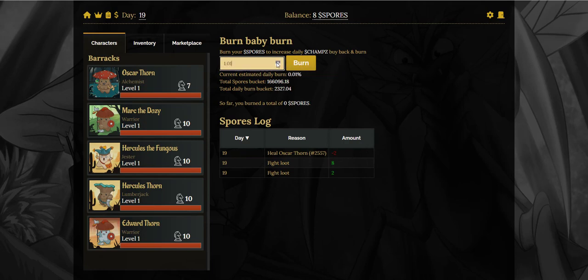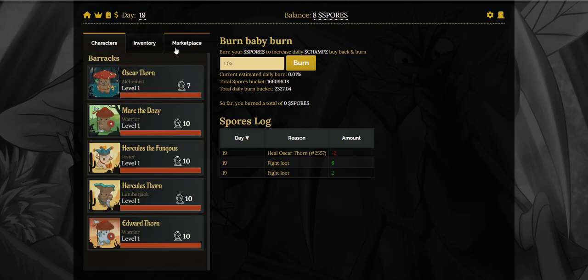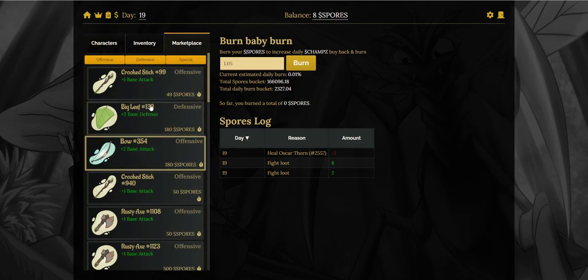You can burn all your spores if you want, but I think in the early days you're best saving these up and leveling up your characters and buying the modifiers, until you start earning a decent amount of spores each day — then you can start to burn them, which will help lower the supply of champs and hopefully increase the price.